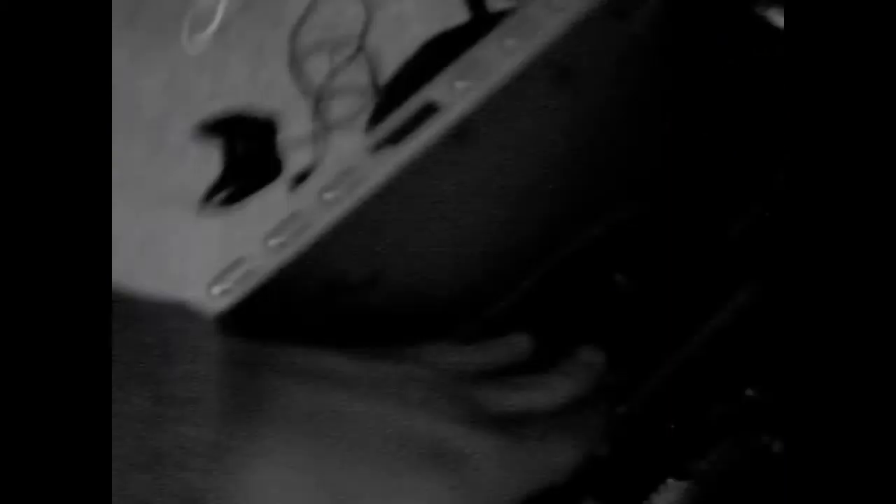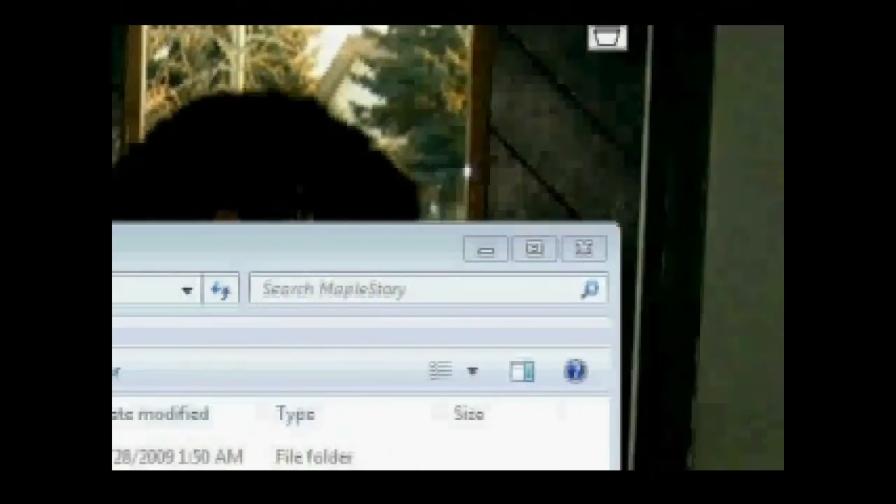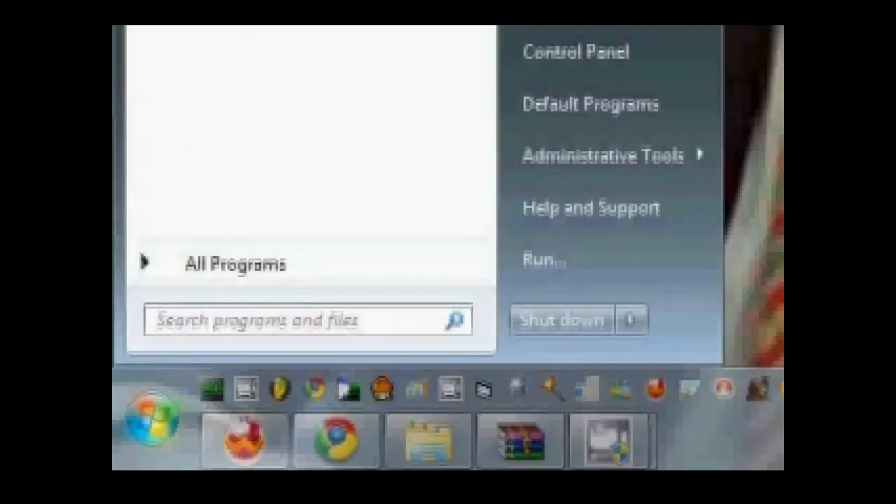Go to compatibility, push down, make sure it's in there. Really all you have to do is go to your start menu and go to control panel.